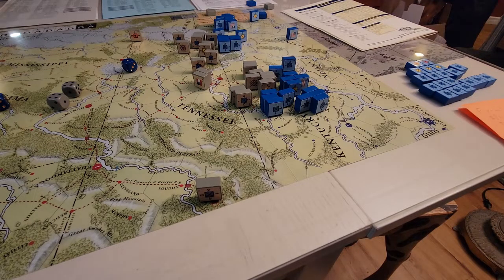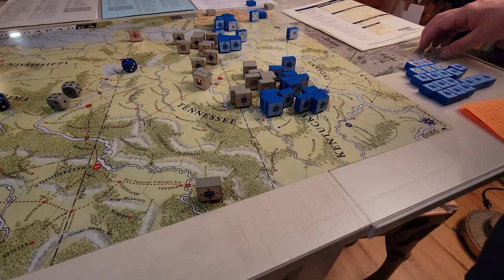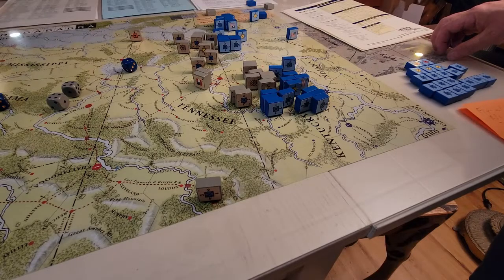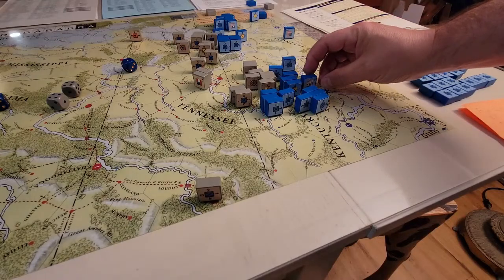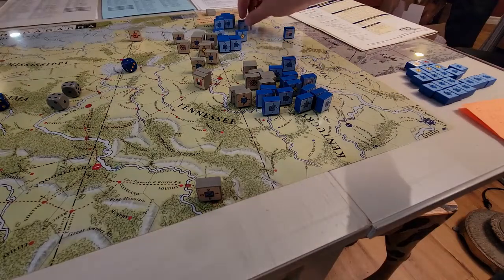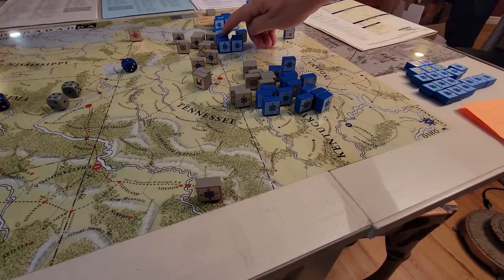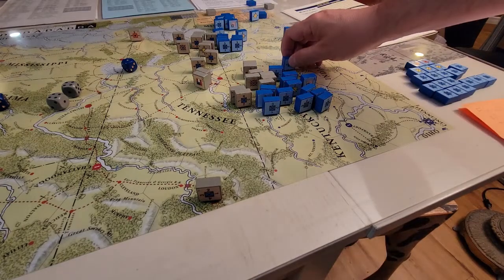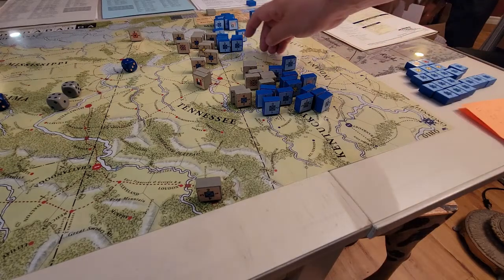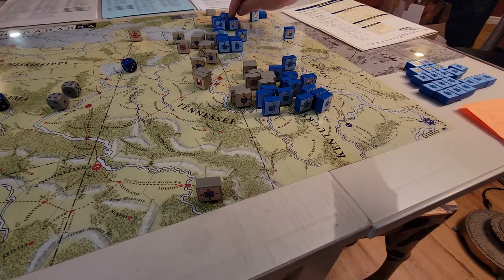We're definitely going to do some headquarters stuff. The USA in 1862 gets 10 replacement steps. What does a USA headquarters cost for one step? Holy cow - it's three. So we'll spend three on that, and another three. What does infantry cost? Infantry costs one step. We continue spending up through six, seven, eight, nine, ten. Okay, that was the Union.